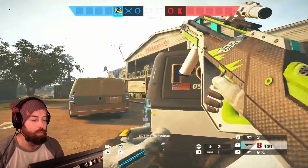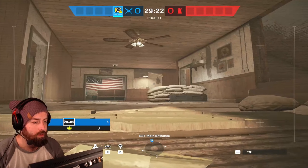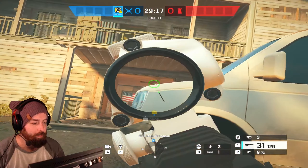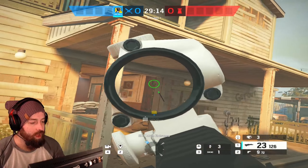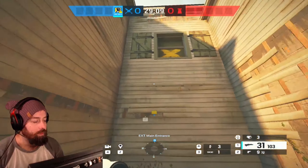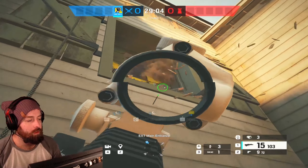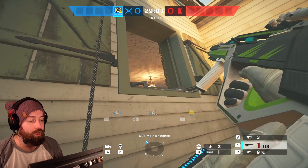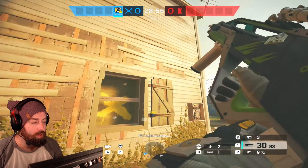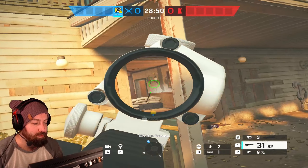Now let's go through a normal round of Finca. I'm on Oregon — open up the door, leave a drone to watch the flank as I run by. Always have your gun up and watch out for spawn kills. With frag grenades I open up the window. They're up in dorms, so I bounce a grenade off that light to get everything on the wall — the wall is good to go for the hard breach to do whatever they need.